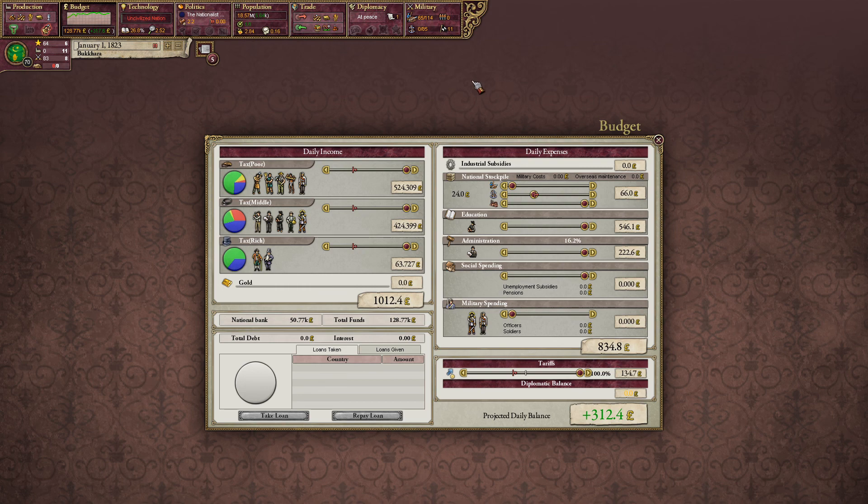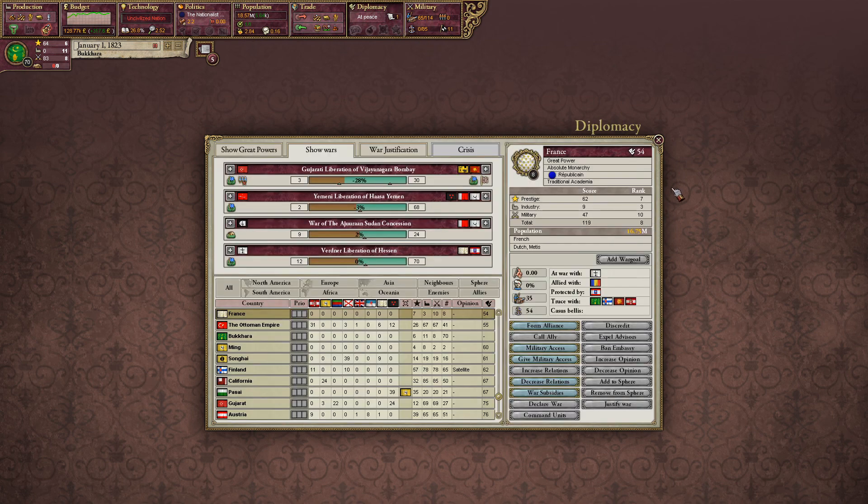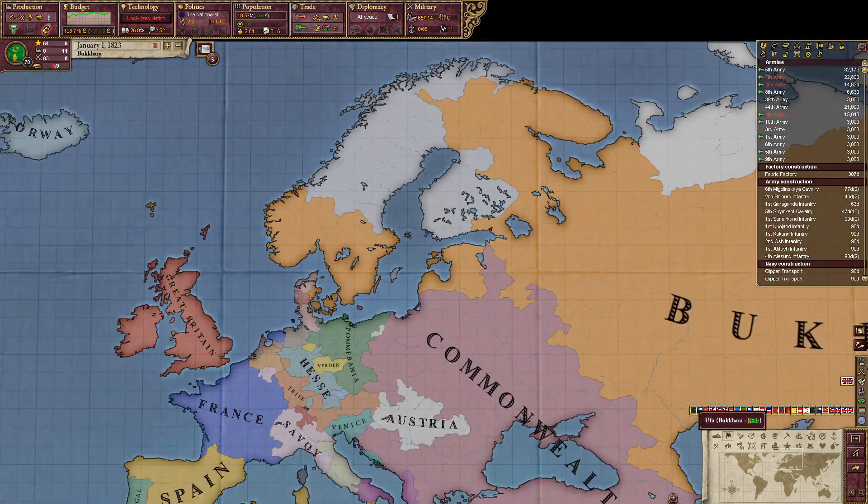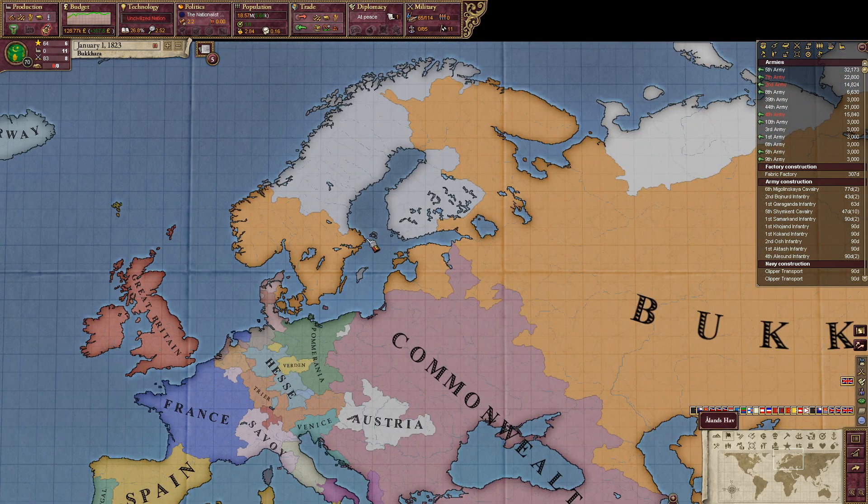Here we are in 1823 now. I finally got a diplomatic point. Now I've got to rebuild my navy, which is not going well, and build up my troops, and try and westernize as quickly as possible. See you guys next time.